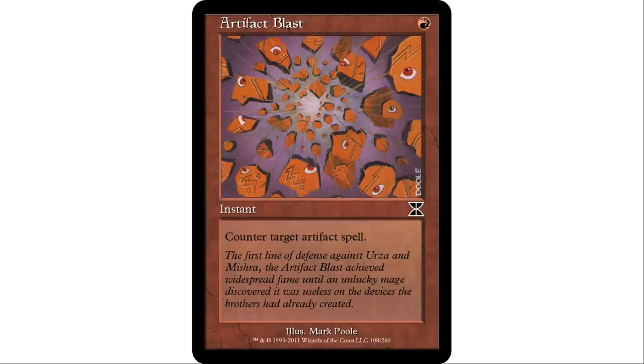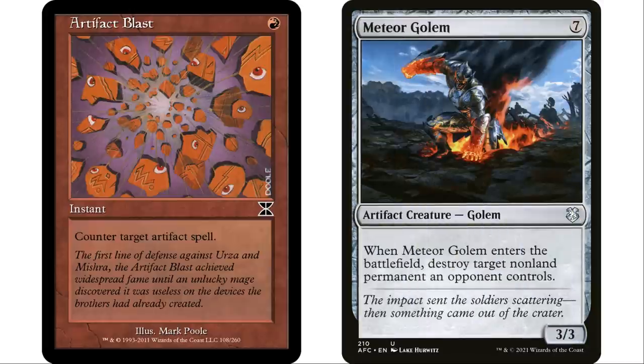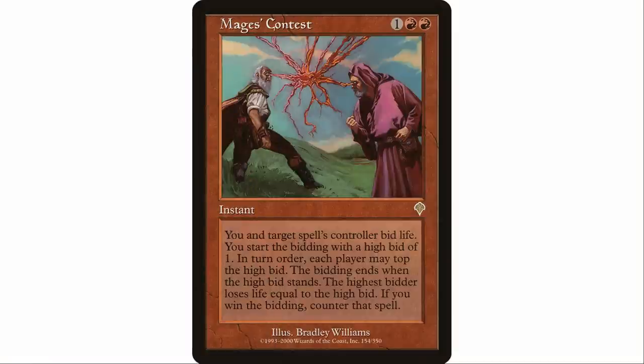Next up, Artifact Blast — one red mana instant, counter target artifact spell. A patron of mine noted this as a personal favorite. Red deals with artifacts really well, so you might ask why counter when you can destroy? But there are situations where destroying doesn't help — a Blightsteel Colossus or a Meteor Golem, for example, where entering the battlefield creates an effect and destroying it does nothing. Countering actually prevents that.